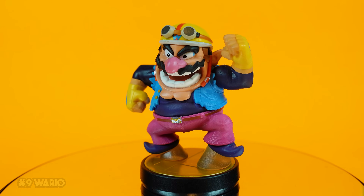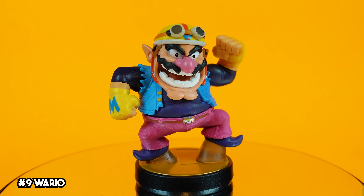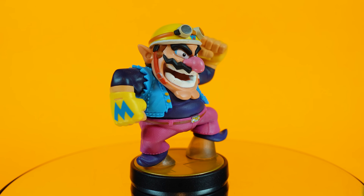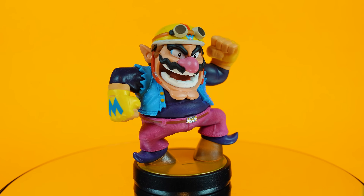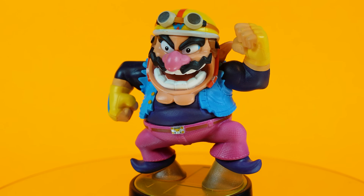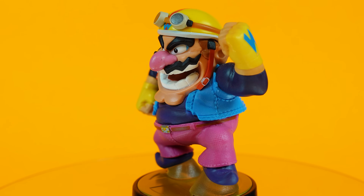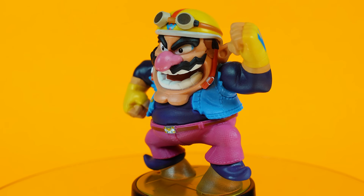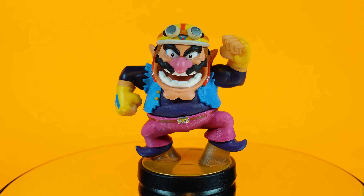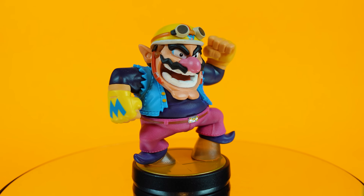Wario farts his way into the Top 10. I kind of love that he's based on his WarioWare appearance — it makes this one feel a lot more unique. I do play as Wario a fair amount in Smash, and amiibo-wise, he just looks absolutely fantastic. Wario's face sculpt is perfect, and his proportions really faithfully toe that line between being bulbous and muscular. He has a fair amount of texturing on his pants, and I love that the two little supports aren't colored plastic. The pinks and blues contrast really well and tie in nicely with that pastel yellow on his helmet and gloves.